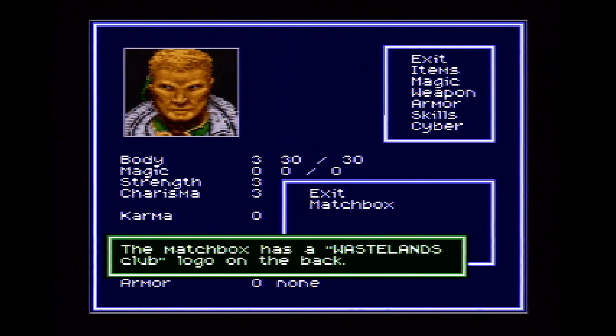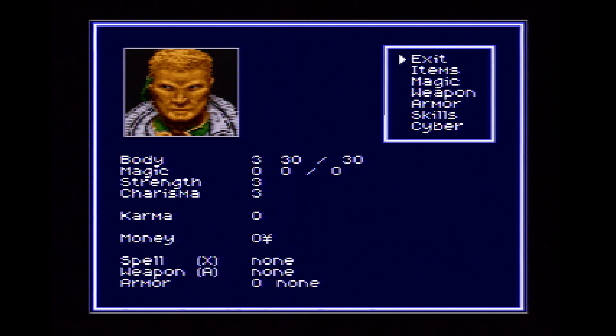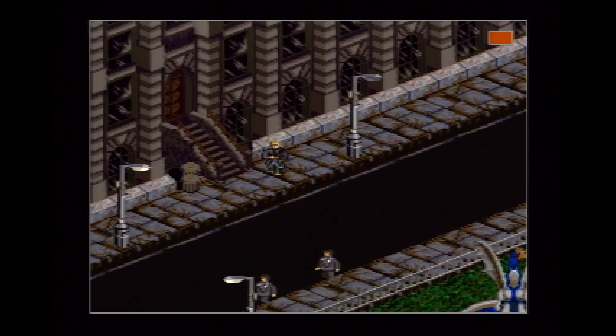If you are standing on the right place on the sidewalk, you'll hear a beep. Then you'll have to examine the Matchbox three more times for a total of four times, and each time you'll hear a beep. After the fourth beep, exit out of your inventory and go back inside the building.